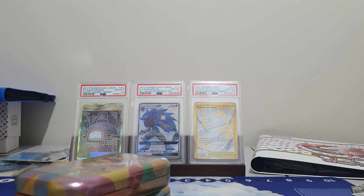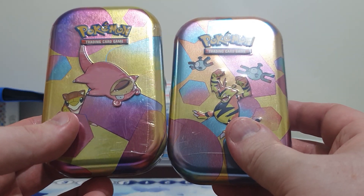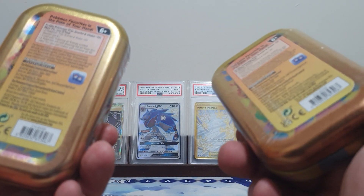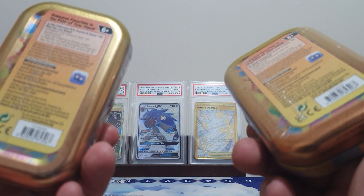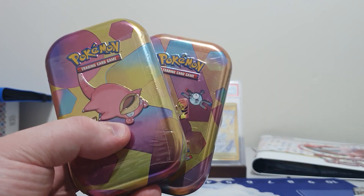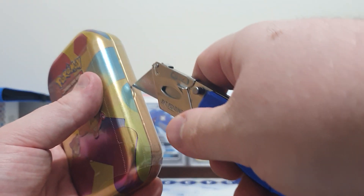Howdy folks, Max Caveman here bringing you back to Not Betrayed, a series where I open up various TCG products trying to get the most expensive folder that I can, as well as a kid building up their first binder. In today's video I'm going to be opening up two of these mini tins for Pokemon 151. We have two booster packs in each of them as well as a coin and a promo card, so I have four packs in total for this video. Let's crack these open and see what we get.